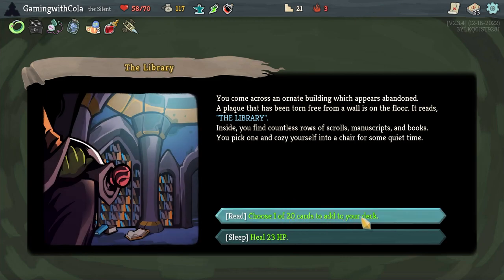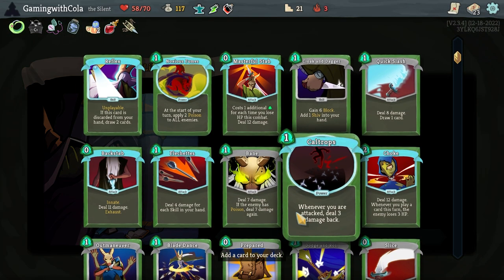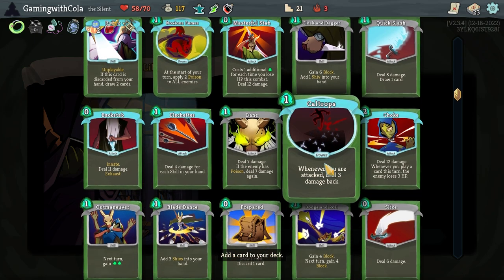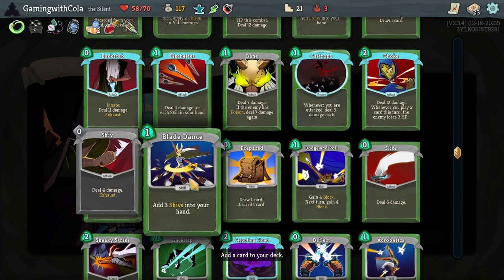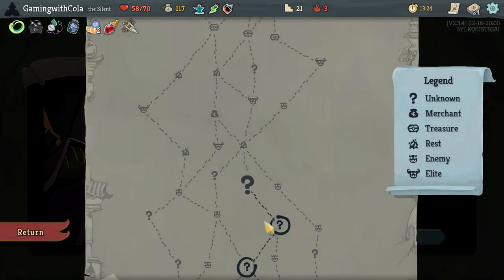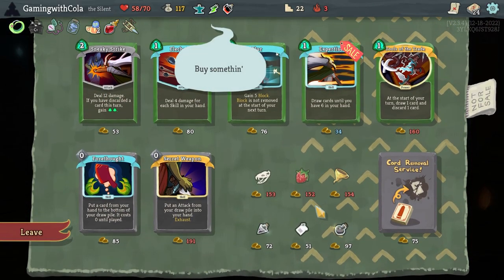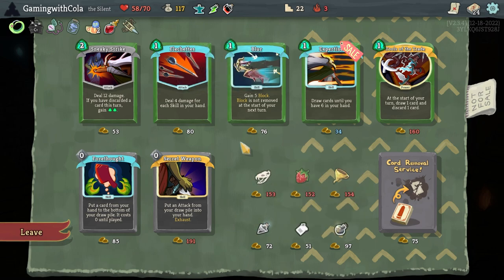Choose one of 20 cards to add to your deck, or heal for 23. Let's choose one of 20 cards — Initiate Blade Dance for sure! Cool, leave. Let's go — another shop. Wow, that's crazy. Nothing worth my time though.